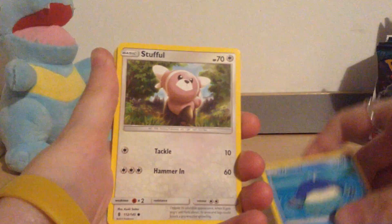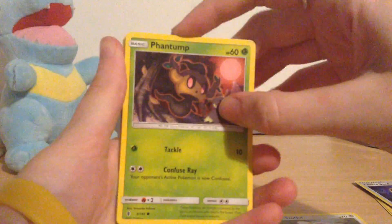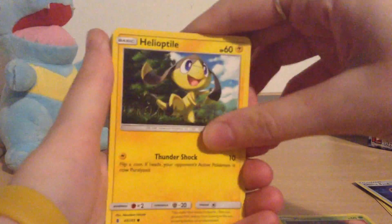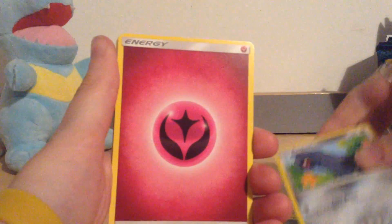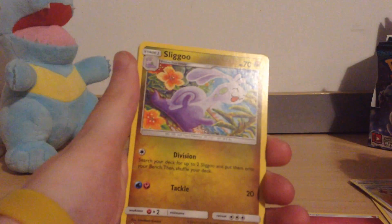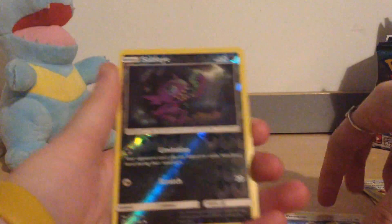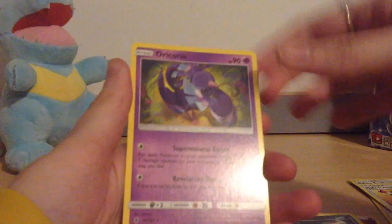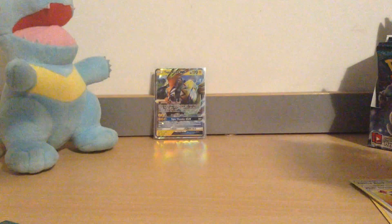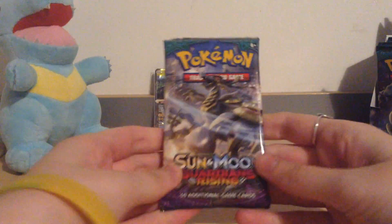We have a Wimpod, a Stufful, Phantump with a cute little artwork, Helioptile, a Beldum, a Fairy Energy, Multi Switch — that's pretty good — a Sliggoo, a Bewear, a Reverse Sableye, and a regular rare Oricorio. Nothing amazing there but that Oricorio is pretty cool. I like the fact that there are different types of Oricorio in this set. I wonder if we can get them all.